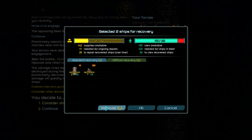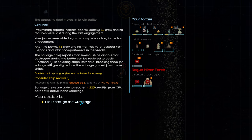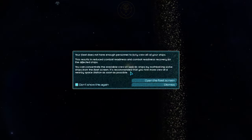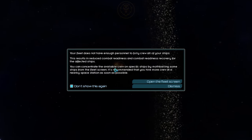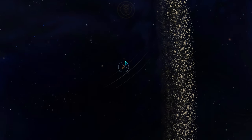Recovering both of these ships will put us over our crew required, as indicated by the red portion on the blue bar. So what actually happens when we go over our crew required? It means we've pushed past our skeleton crew limit, and there are essential positions not being filled on our ships. In game terms, this will lower the combat readiness of every ship in our fleet, as our crew are spread too thinly. You will want to avoid this situation wherever possible.